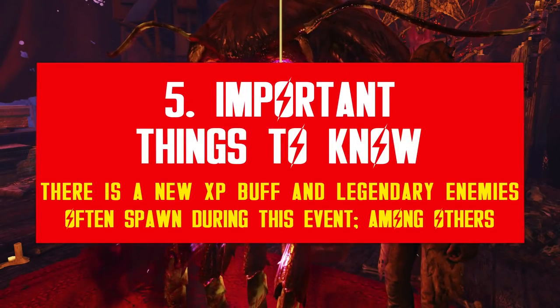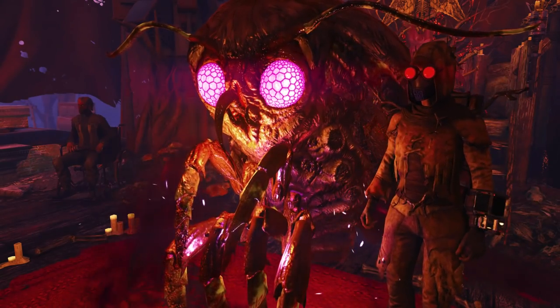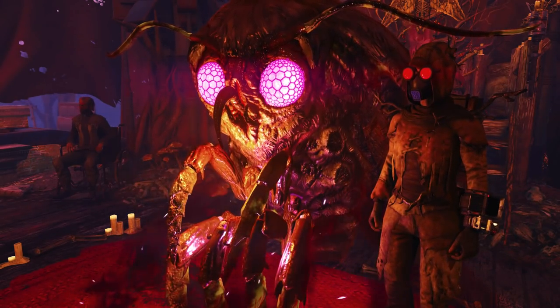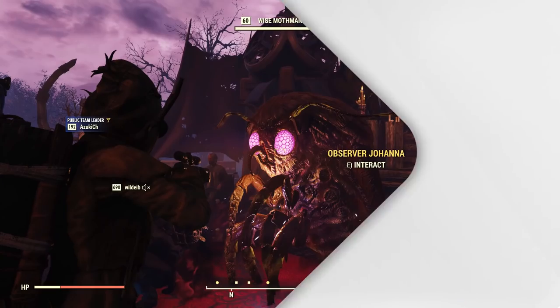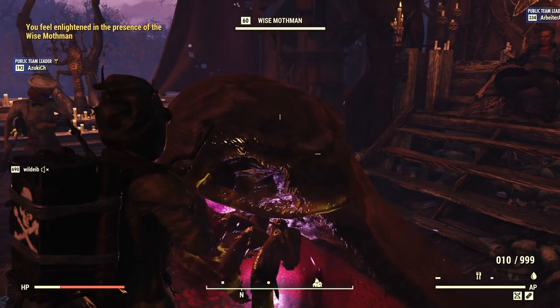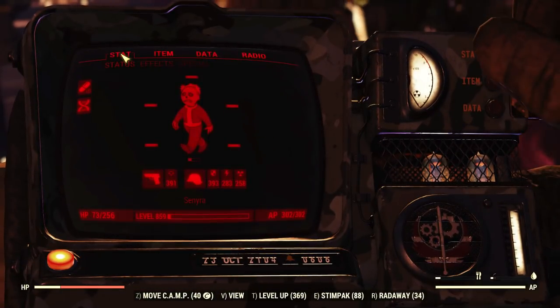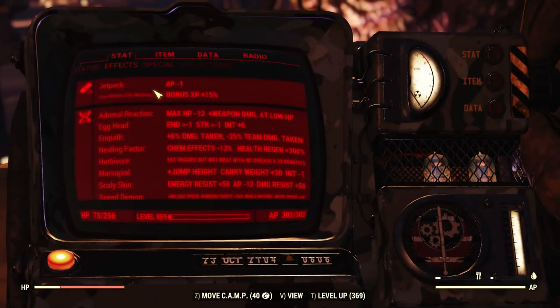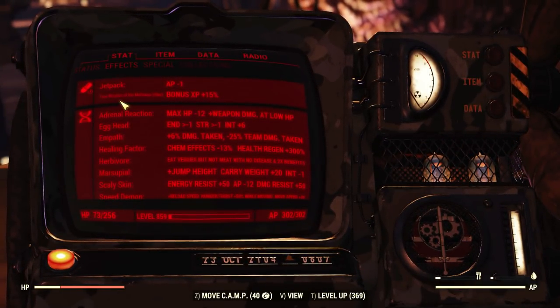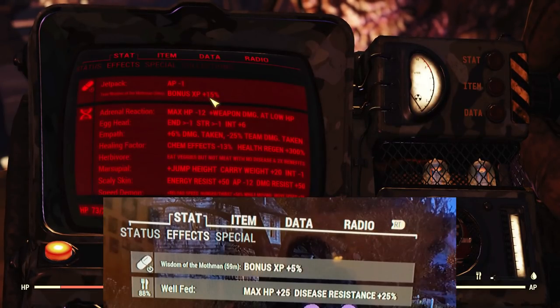Now that you know how the event works and what you can get from it, let me share a few important things you may not know yet. For starters, Bethesda added a new experience buff — if you interact with the Wise Mothman at the end of the event, you can unlock it. Just click on it, the default key is E on PC, and it just works. Check your effects tab and you will notice a 15% experience buff for one hour called True Wisdom of the Mothman.